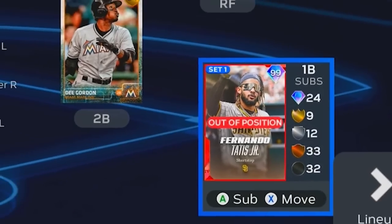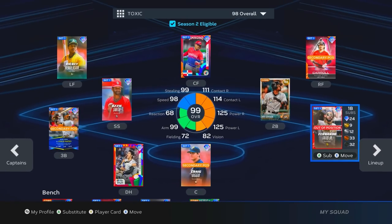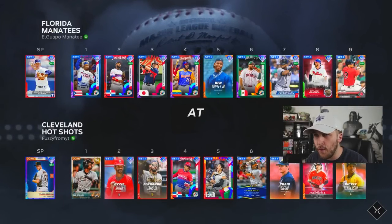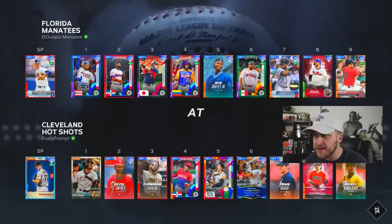We're going to use Fernando Tatis Jr. at first base, because why not? We are facing a 94 overall grizzled veteran captain Nolan Ryan, but he doesn't have the boost on.